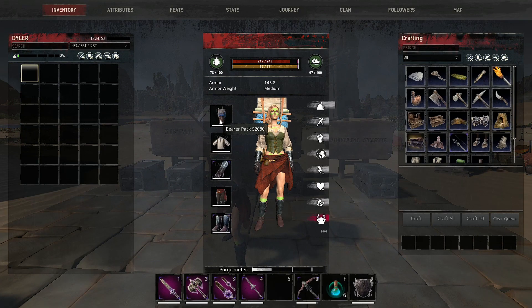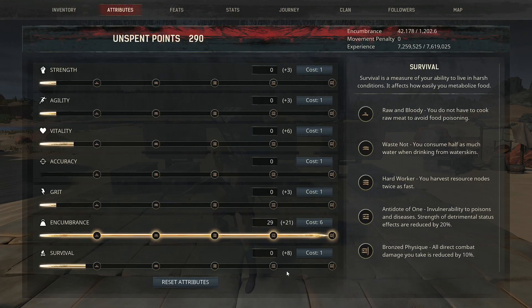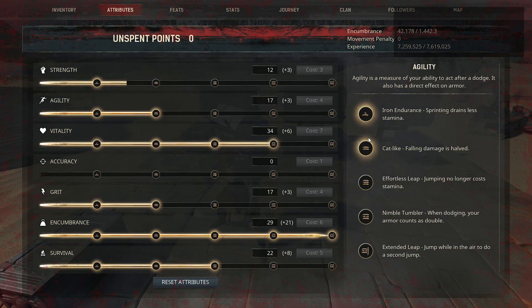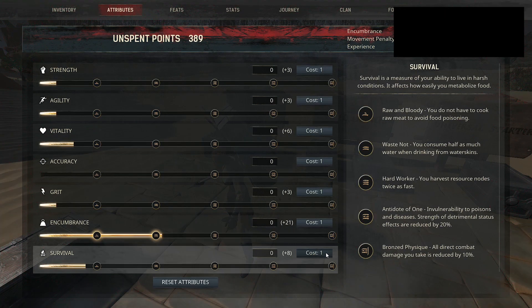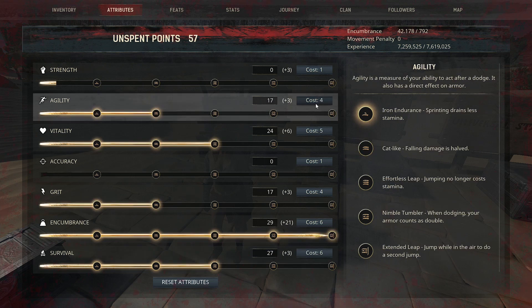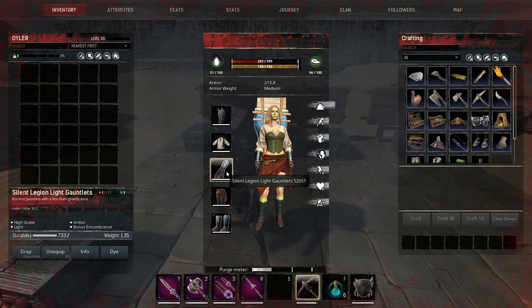For farming on Exiled Lands, if I have everything available, I go with: bearer pack, innkeeper chest piece, silent legion light gauntlets for encumbrance, innkeeper pants, and silent legion medium boots. I usually count on having the black blood pick; without it you just put fewer points into vitality. With the black blood pick I can achieve a strong farming setup. Without a good pick, I'd put points into STR instead — I really should have been doing this sooner, but from now on this is what I'm going to use and I highly advise it for you guys.